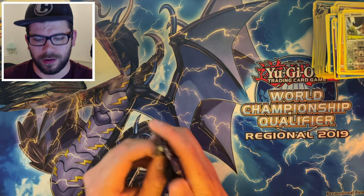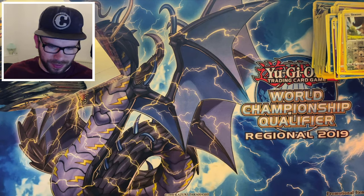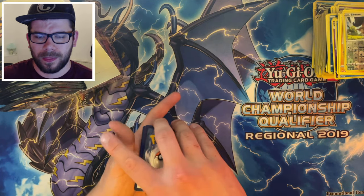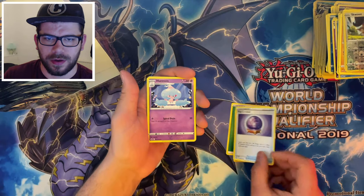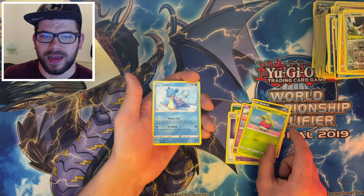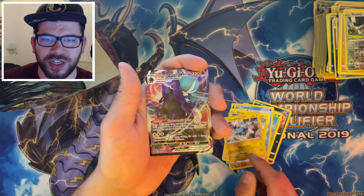The last pack on the right-hand side. We've got Grass Energy, the Wacky, a Fog Crystal again — one more for a playset and I'll be golden. Hatrem, the Ralts, Venipede, Bonsly, a Lapras — very nice. Blitzle, a Reverse Thundurus. And yo — there we go! We've got a Shadow Rider Calyrex VMAX!